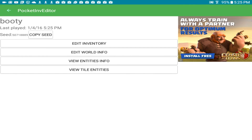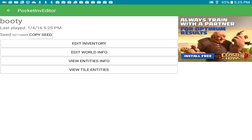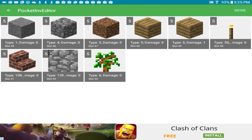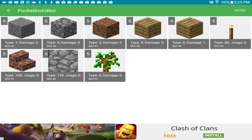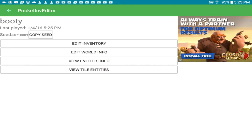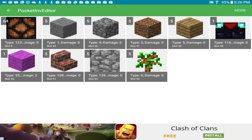Go into your world and press 'Edit Inventory.' Here you can see everything in your inventory. Since we created the world in creative mode, we can edit things in creative. Also, if we go to our original world 'My World' and press Edit Inventory, there is our enchanted lamp right there — you can see it.